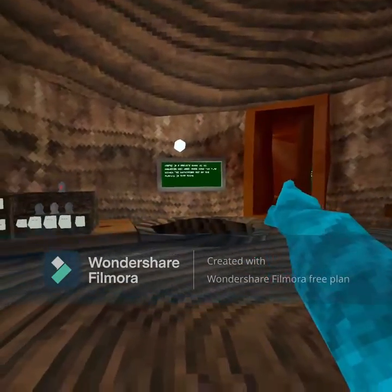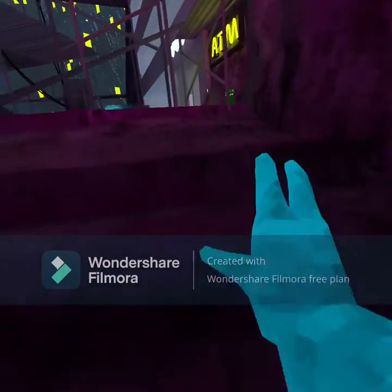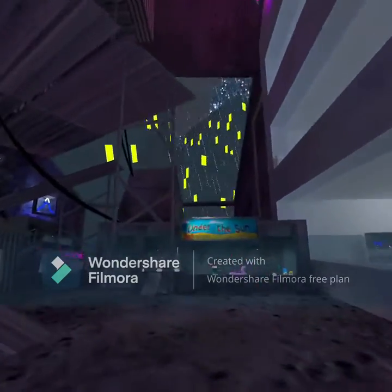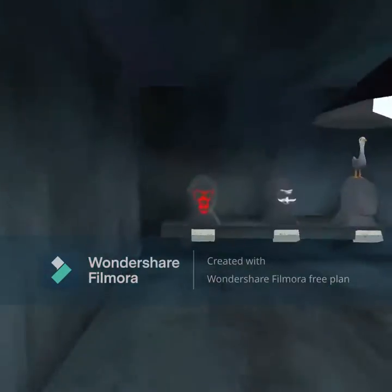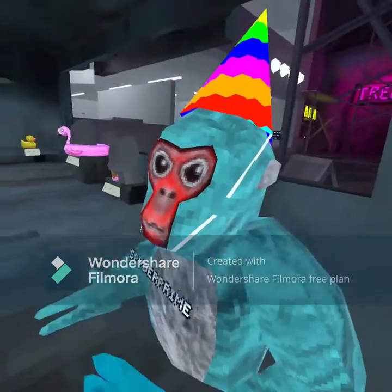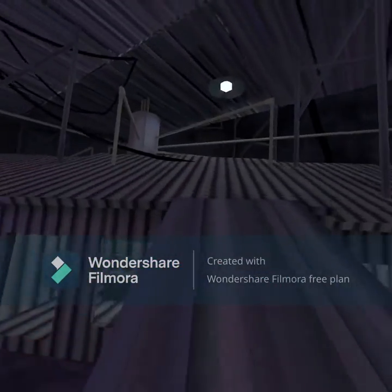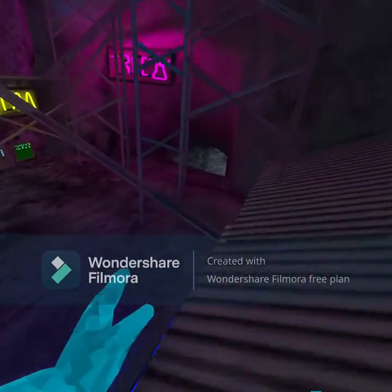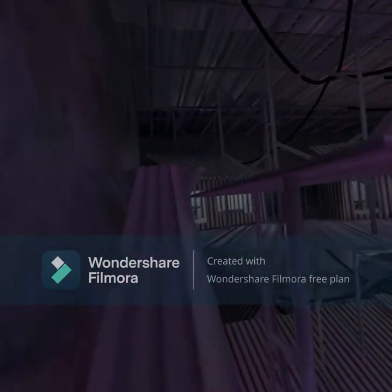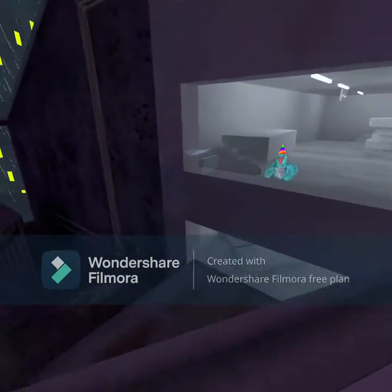From up here you can see the main area — the canyons are that way, the cave is in there, and if you go up here into the city, this is also where you spawn. There are a bunch of stores to explore. Your currency is rocks — shiny rocks. Here's the summer stuff. The red face item is free because it's zero cost, so go get it while you can. It's a summer free item.